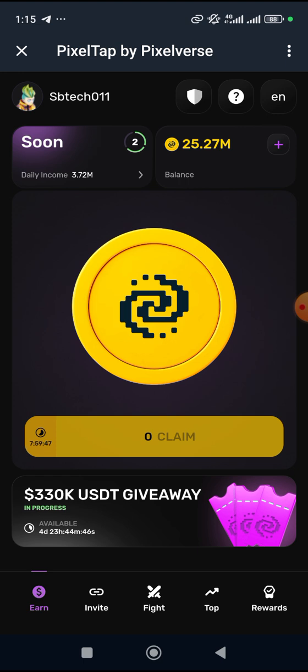That's the number one way of earning on PZTAP. The second way is when you engage yourself in the path — that means there's a fight where you have to fight somebody. It's quite fun to do. When you fight someone and win, you also earn.